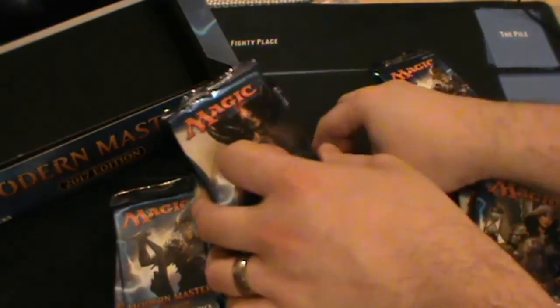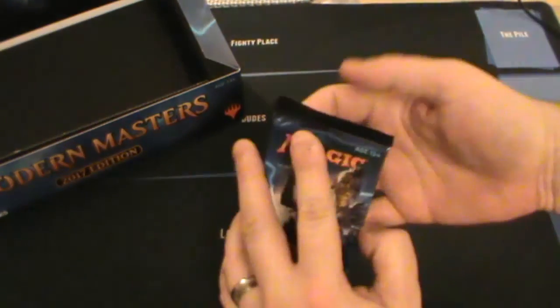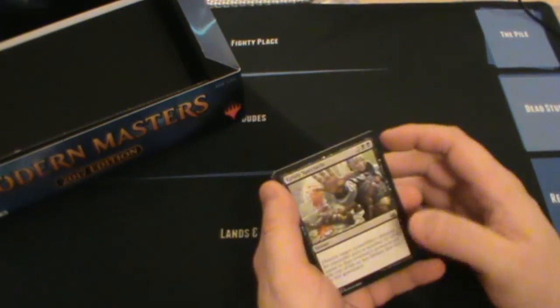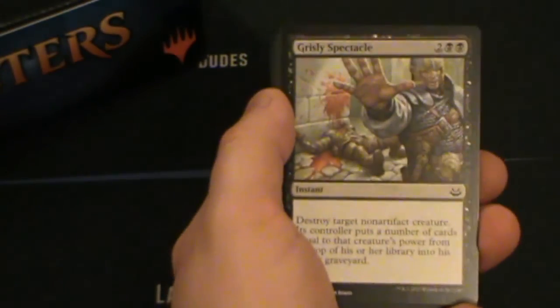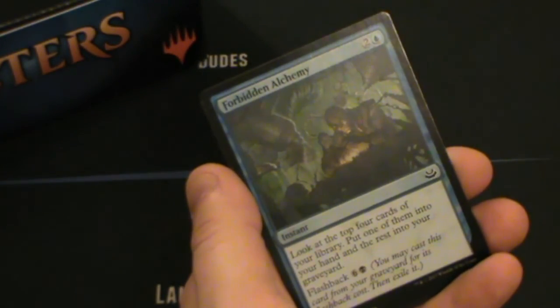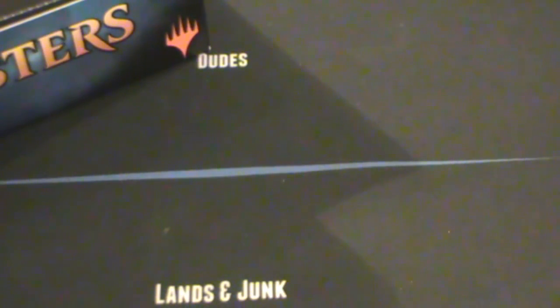I'm going to pick a random pack from somewhere - two from the bottom, because everybody knows the mythic sinks to the bottom. So these packs are a little different than normal. Because it is the Modern Masters set, every pack has a foil. You'll have your commons, your uncommons, and your rare - in this case it's Gifts Ungiven, not bad. And then after your rare or mythic you'll have a foil, in this case a foil common which no one cares about. So gifts is the first one, not bad.